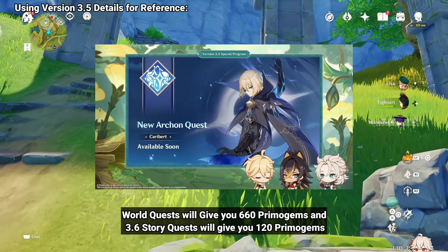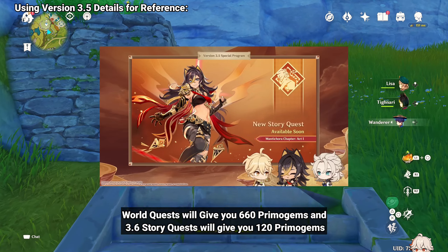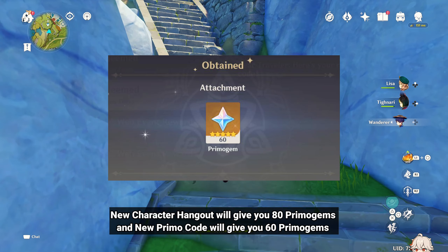World Quests will give you 660 Primogems, and 3.6 Story Quests will give you 120 Primogems. The New Character Hangout will give you 80 Primogems, and a New Promo Code will give you 60 Primogems.